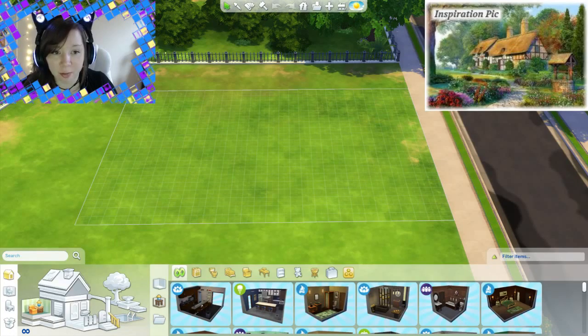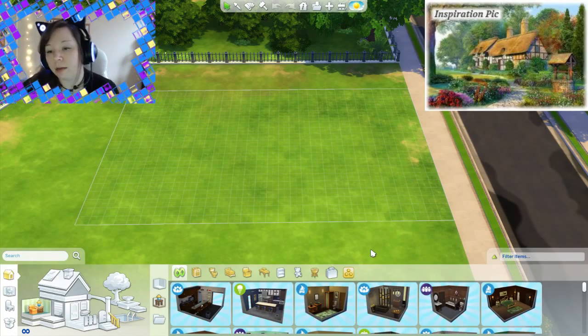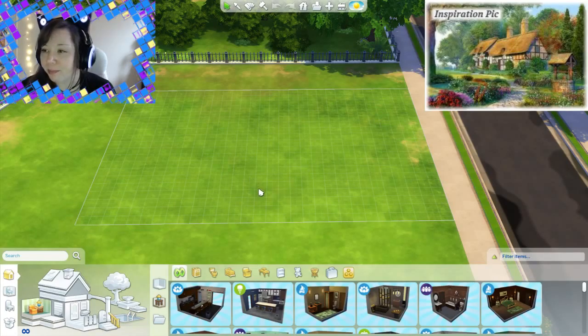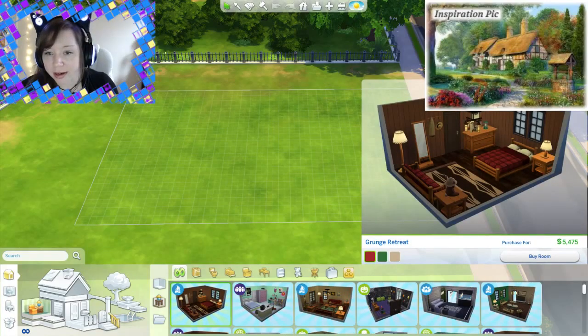Now that I've moved my camera up here, you guys can see what's going on down here. I thought that would be less distracting than it was previously, because I had my camera where I normally have it for MMOs and things like that — it covers up the chat window, which can be distracting. But we don't have a chat window; we actually have build tools down here. I did something silly and I stupidly don't have the inspiration picture up for myself.